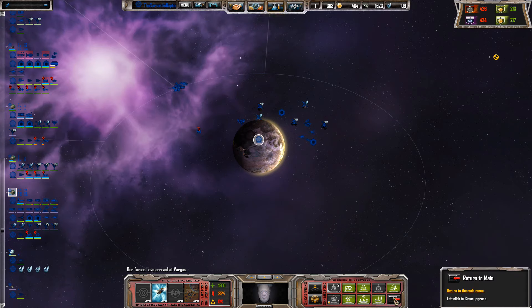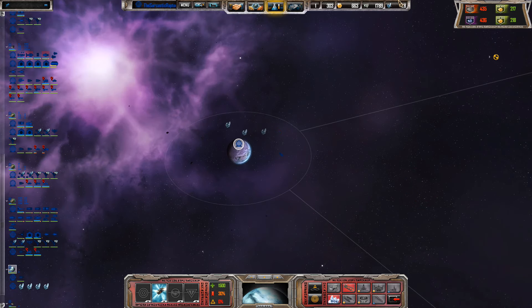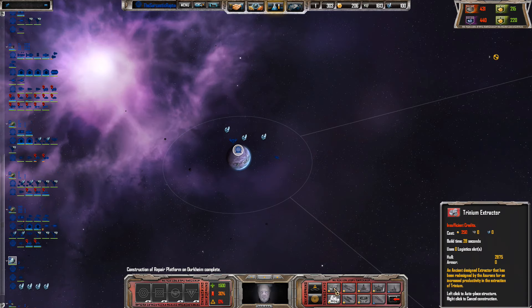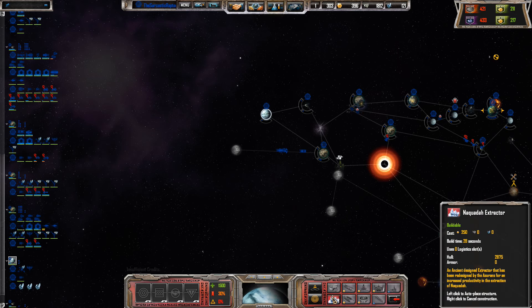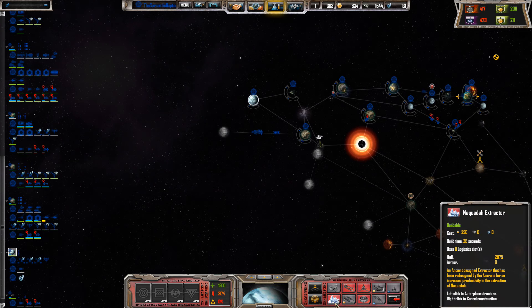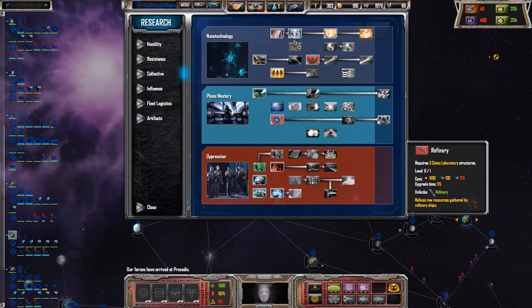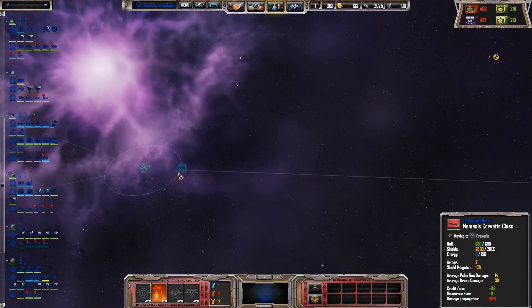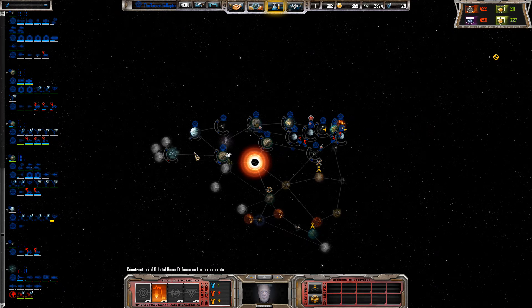Our fleet is looking at one light — we're going to move out with that. We're just going to start getting some of our trade networks because they generally do earn you a bit of money as the game progresses. Grabbing more asteroids. The terra planet should have a trade network — yes it does. Have we got refineries yet? No, but we will now. Nothing was spotted here apart from some enemy contacts, which is okay.